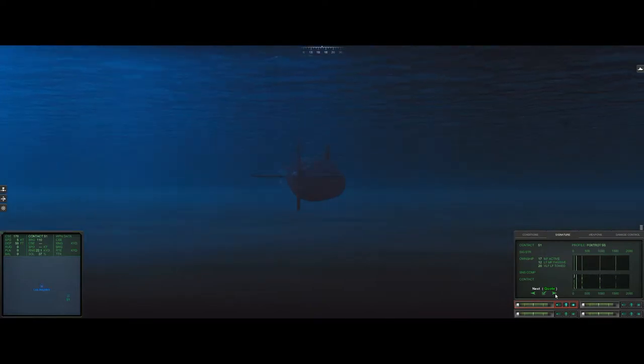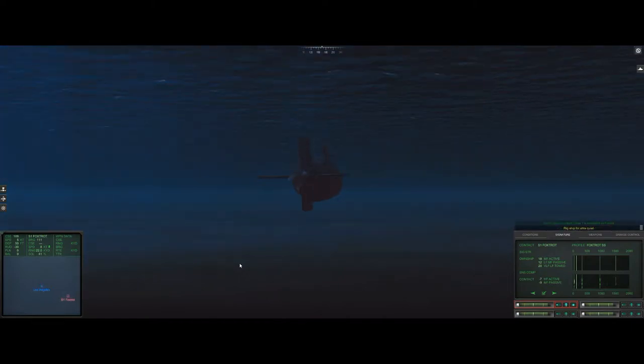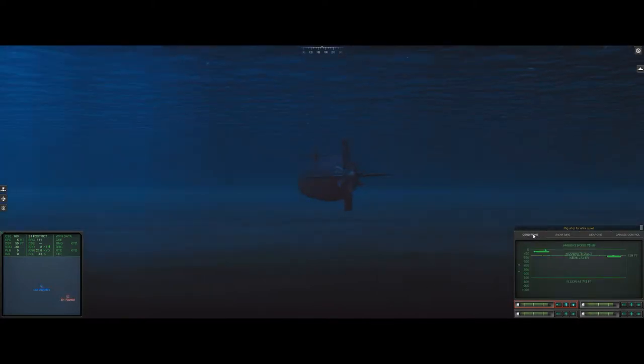It is a Foxtrot indeed, which is what we're looking for. We just need to get our solution a little bit better — it's at 41% at the minute. He's given us a range of 22,000 yards from our current location, so I'm just going to change course to try and get a better fix. He's just dropped below the layer but we're still picking him up.